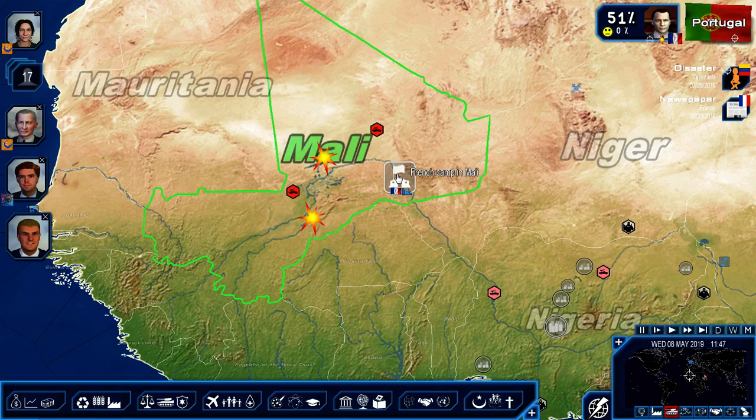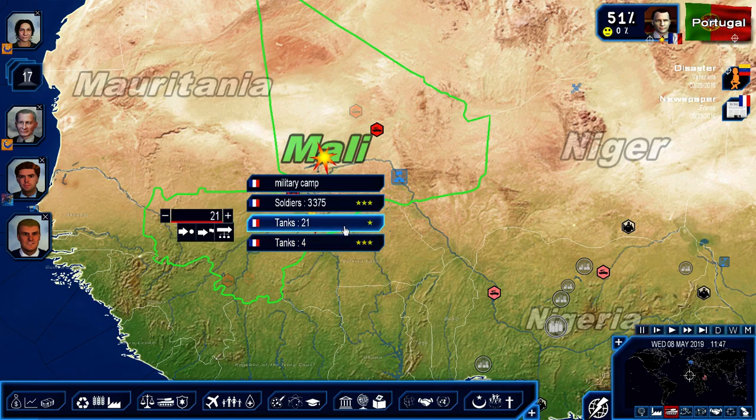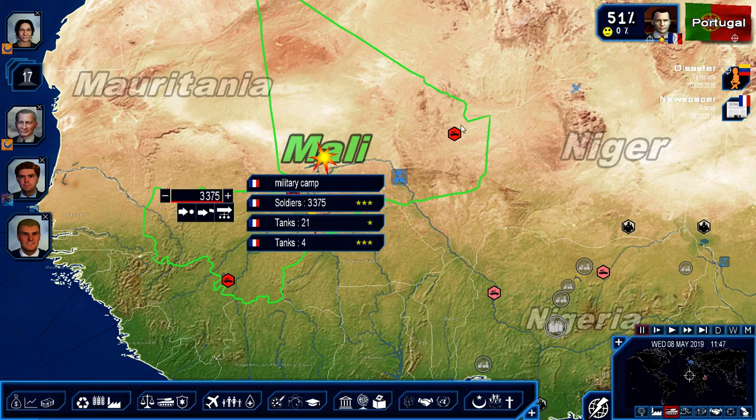So, just an overview here: we have a French base camp in Mali with about 3,000 soldiers, 21 one-star tanks — 4-stars is more of a first-rate quality tank. So not too many forces here; I want to try to deploy more forces if possible.